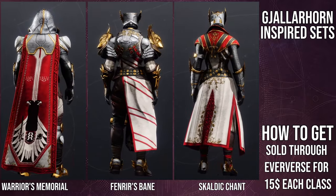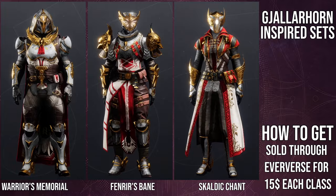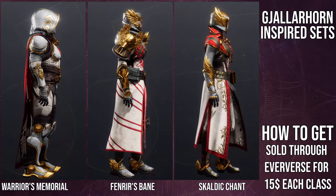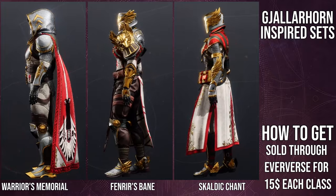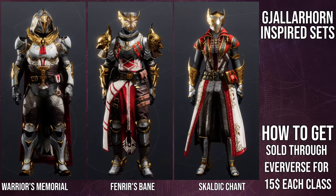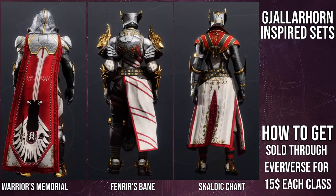Titans — the helmet is super dope, chest piece is super dope, boots are super dope, mark is super dope. The arms are really cool. They just shader really terribly. I should mention that a lot of this armor shaders pretty terribly — it's taking the off colors, which is very unfortunate. You guys will see when we get to the shadering.